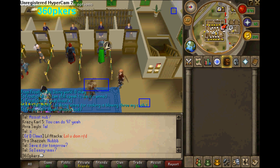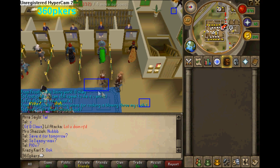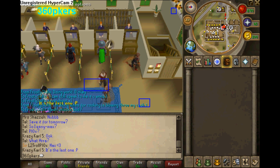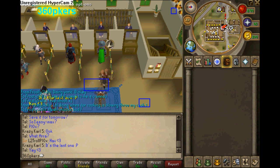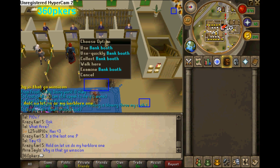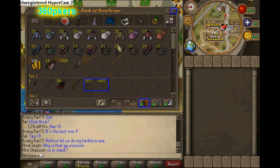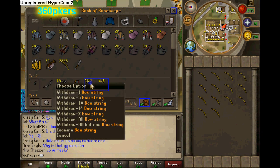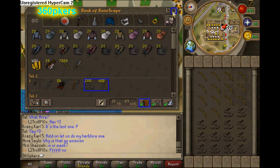What's up guys, 360 cares here. Today I'm going to show you the advantages and disadvantages of screen markers and mouse keys. The advantage of having screen markers and mouse keys is that you can bank really fast if doing any skills which include banking, such as fletching, which I'm doing at the moment.